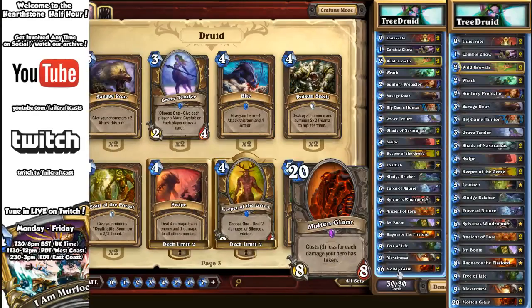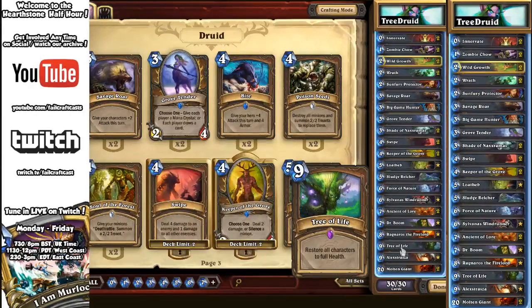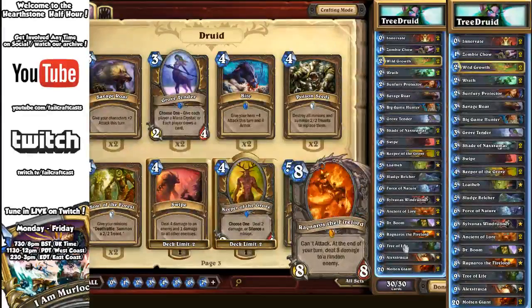Effectively, you can get quite low on health, get control of the table, and get your Molten Giants down for less mana — since Molten Giant costs less for each damage your hero has taken. Then once you've got your Molten Giants on the table, you can play Tree of Life to get yourself right back up to full health.